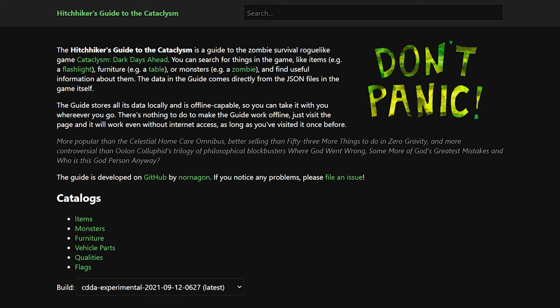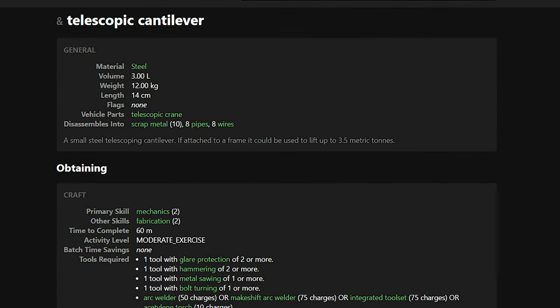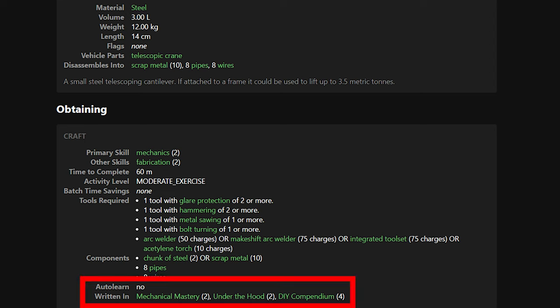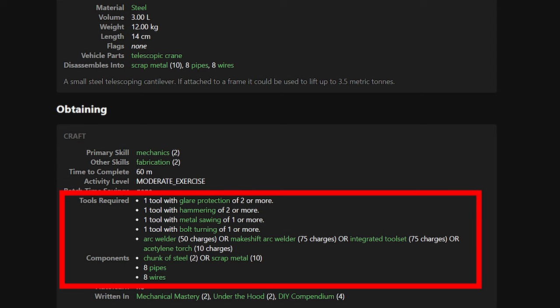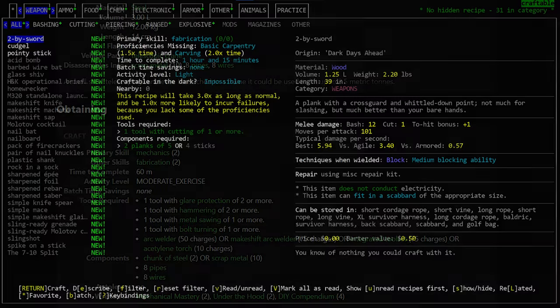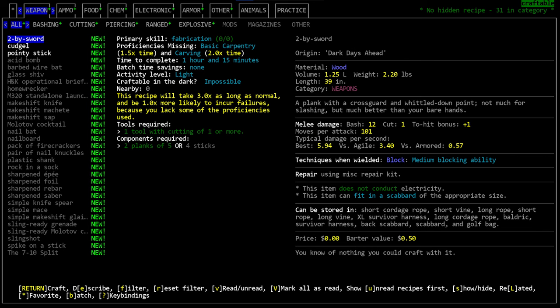Finally, I want to plug the item browser and the Hitchhiker's Guide to the Cataclysm website. It's the best place to find recipe locations — look up an item's entry, scroll down, and it will tell you whether the recipe is auto-learned or found in a book, what skill levels are required, and all the component ingredients. It's an amazing resource I use all the time. That's all I have on crafting — thank you so much for watching, and I'll see you next time.